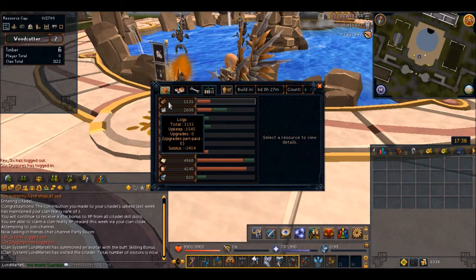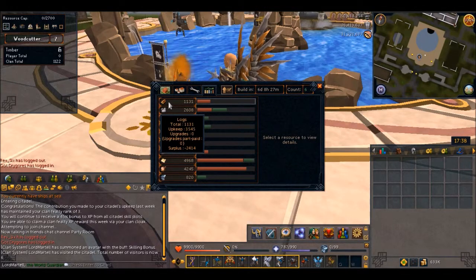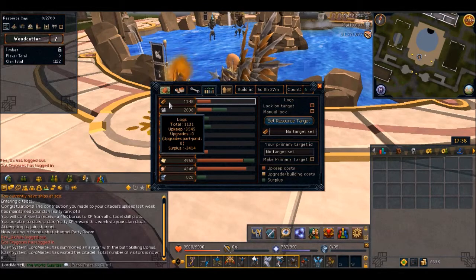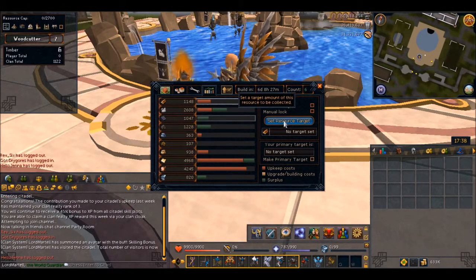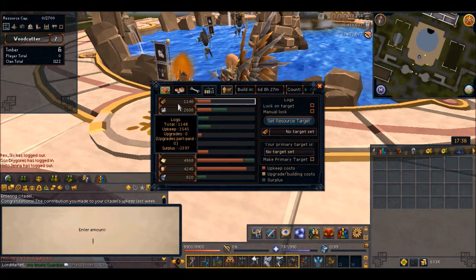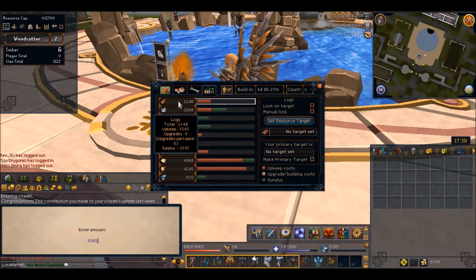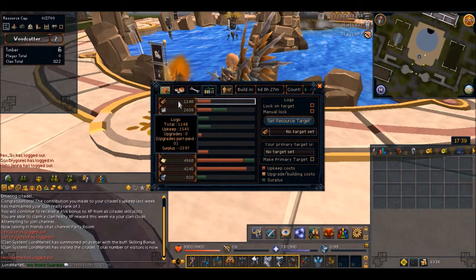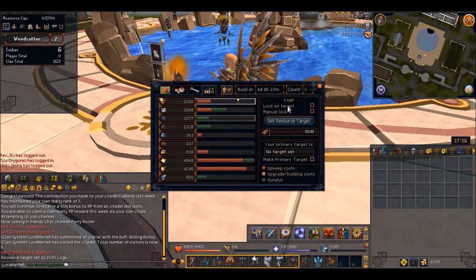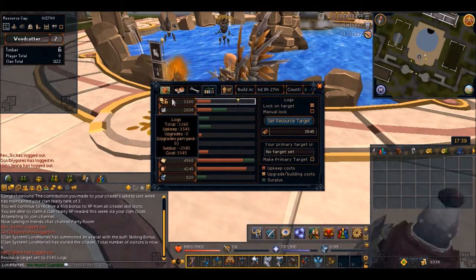The first thing I want to do is go to logs. You can see the upkeep number is 3545 — that is going to be our goal. Click set resource target, and if you forget the number, I always put my mouse back there while I type it in. Hit enter. Then before you move on to the next one, you want to put a lock on target. As soon as we hit that goal, this plot will lock.